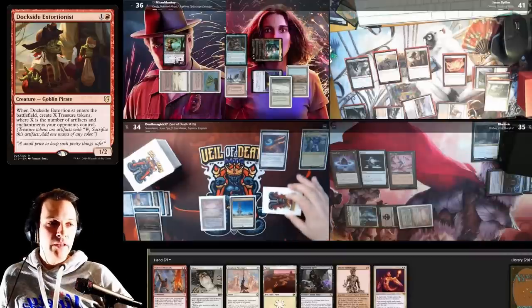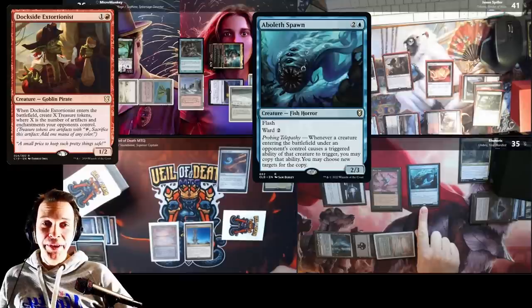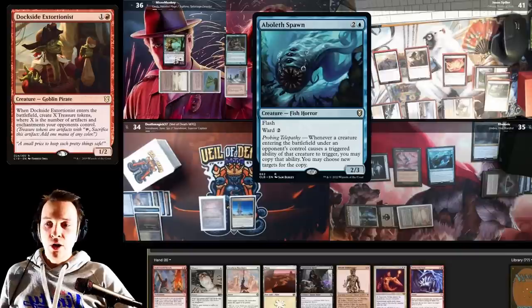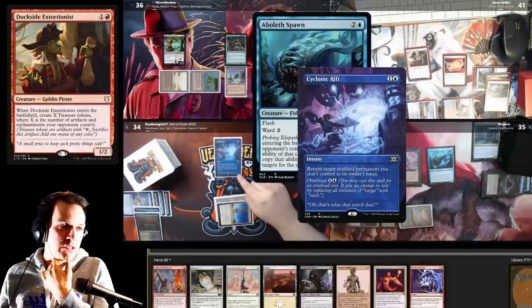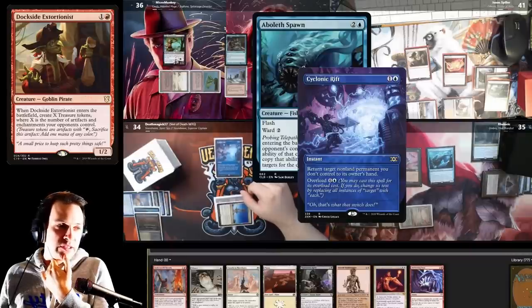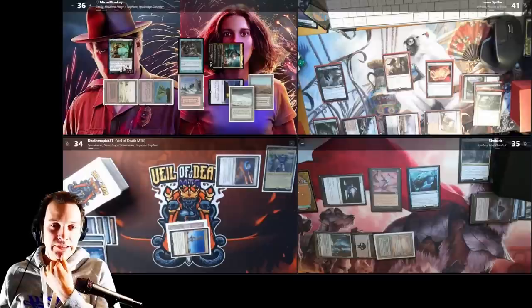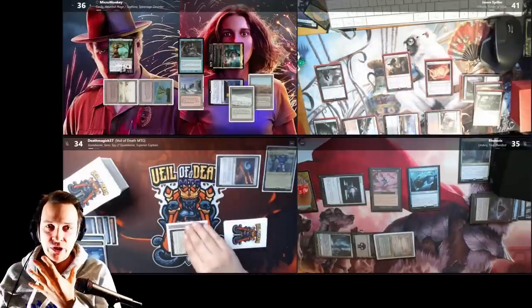Rhetoric is being super responsible and cracks the Lotus Petal — wait, he's copying the trigger. He's going to copy the Dockside ability, which is a super interesting way to play. I draw a card from Rustic Study — it's a great card to draw — and cast a bounce spell to reduce the Dockside treasure count. Death is so responsible this game, casting interaction after interaction. He also pays for my Rustic Study. Rhetoric gains five treasures, which also increases the count for Jason's potential treasures.